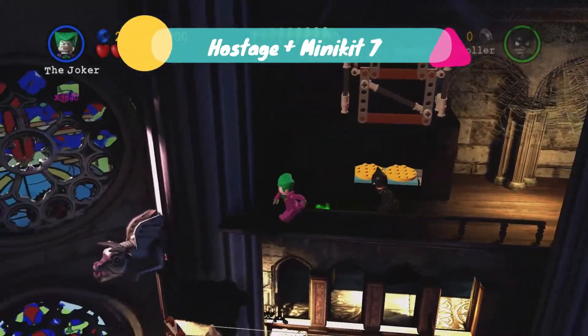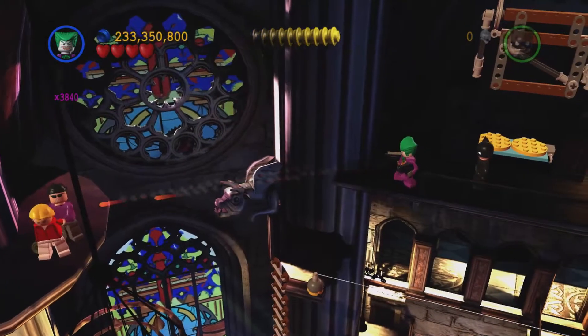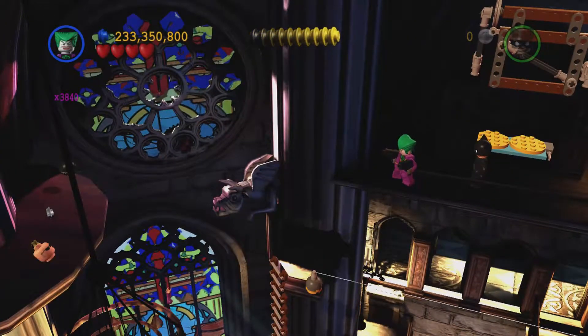From minikit five you'll see that to the far left there's actually the hostage over there. I don't know how we got him in the previous one, but all you need to do is shoot over and that'll get us the hostage. I do not know how I got that accidentally.